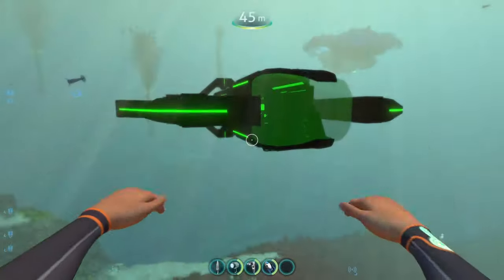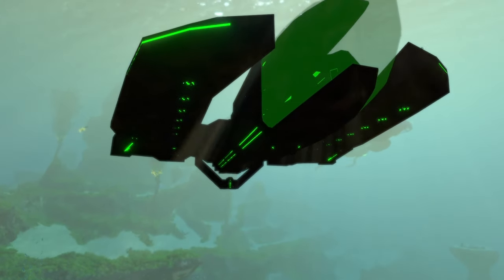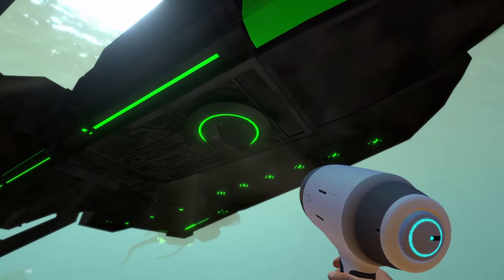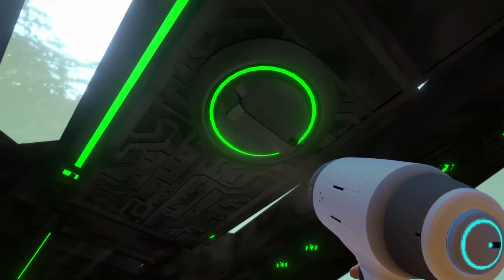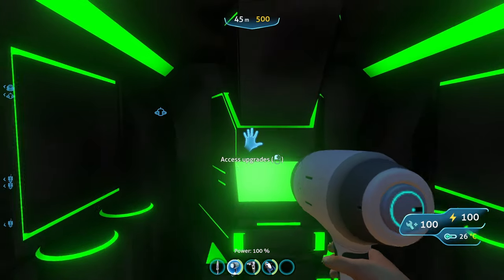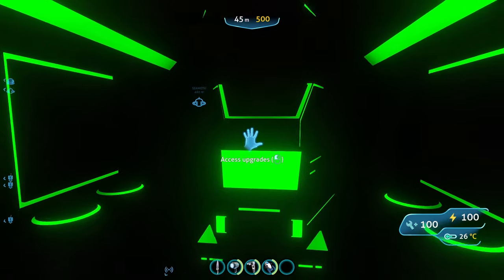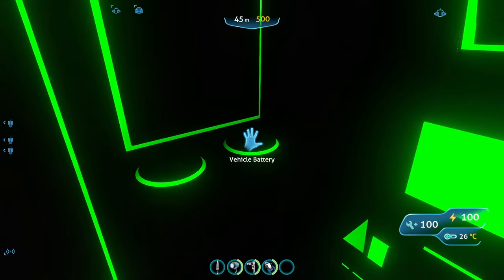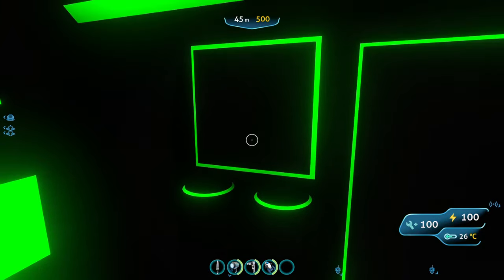We looked at the submarine on the outside — it looks super awesome. Now let's head to the interior. The hatch is on the very bottom with a little circular light around it showing where it is. Inside, there's a whole bunch of new lighting — big line lights at the very top. At the back is where the upgrades are, on a little pedestal or terminal — it looks super cool back there.